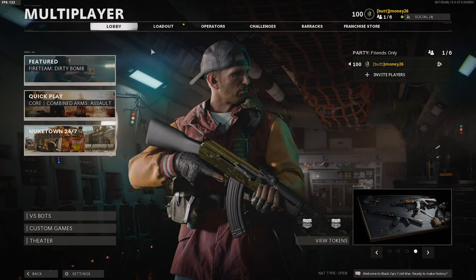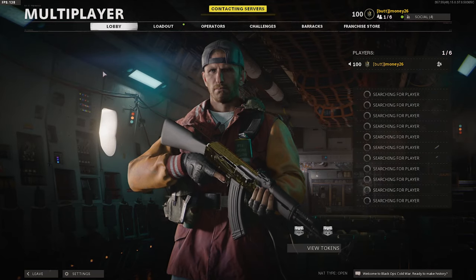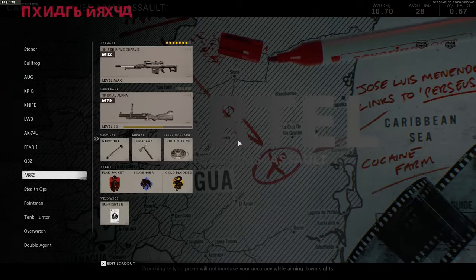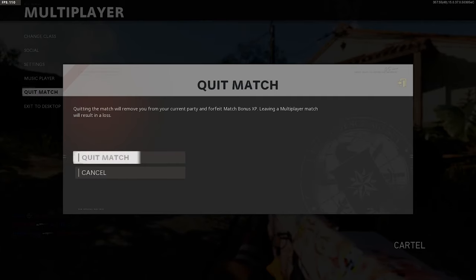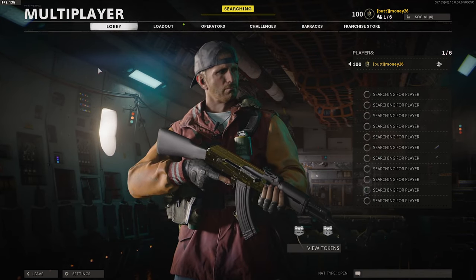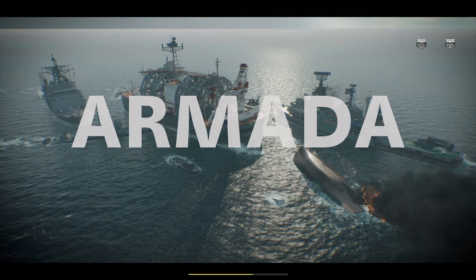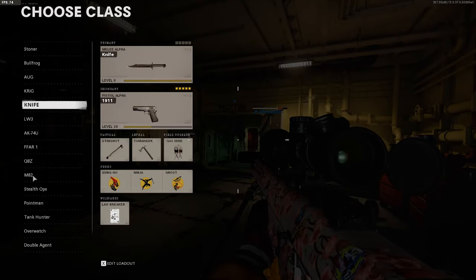I've only played combined arms assault with this — I call it the 'spare 50 cal,' it's the M82, the Barrett 50 cal. It's actually flown by pretty quick. Cartel is not the best map to be sniping on — literally any other combined arms map is good, so we're gonna back out and reroll. Also, we're really close to 50,000 subscribers, so if you're new here, go ahead and hit that sub button!